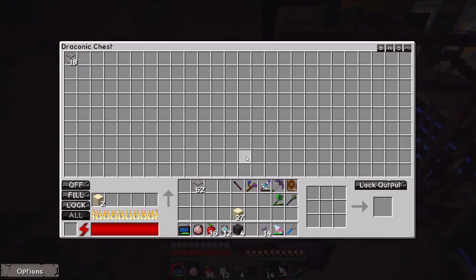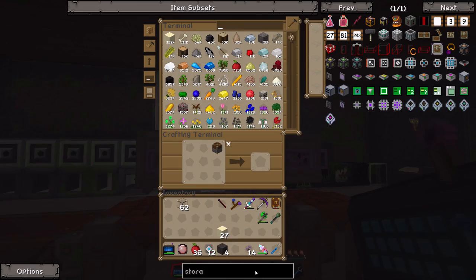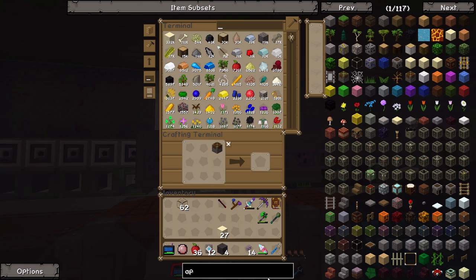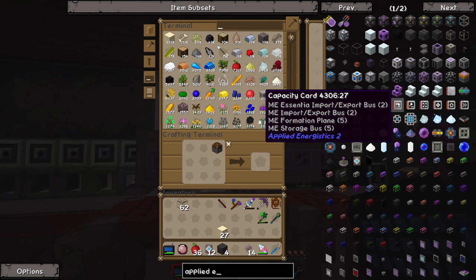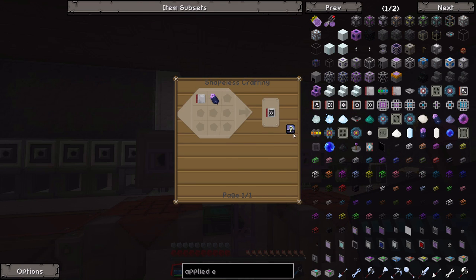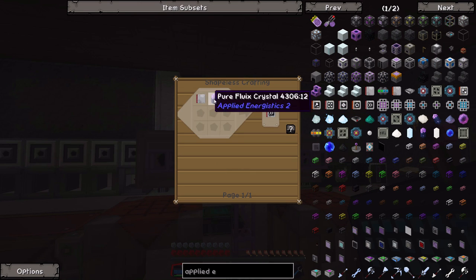Currently the sand is only getting moved in one at a time. I think we could change that with upgrades. Let me look at the upgrades available from Applied Energistics 2 - is there a stack upgrade? We have Capacity, Crafting, Fuzzy, Inverter, Redstone, and Acceleration Card. The Acceleration Card increases the speed at which they move. We could probably make a few of those, although we definitely don't have any of those circuits.